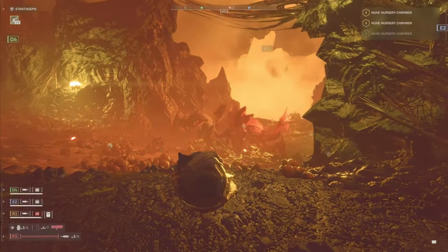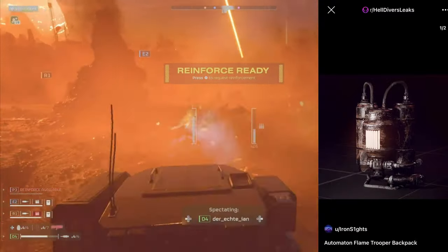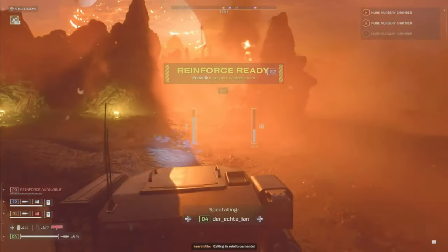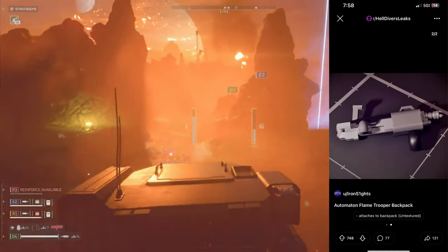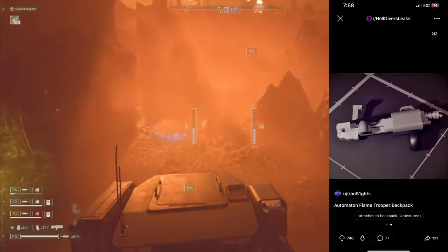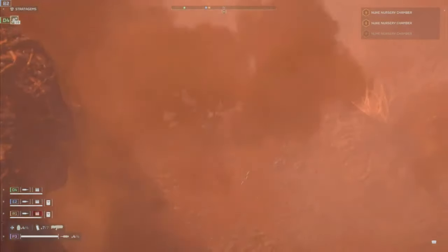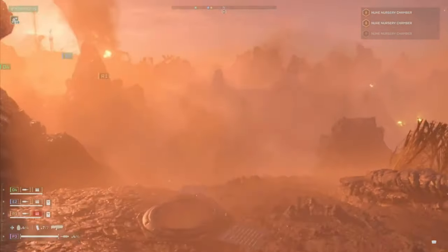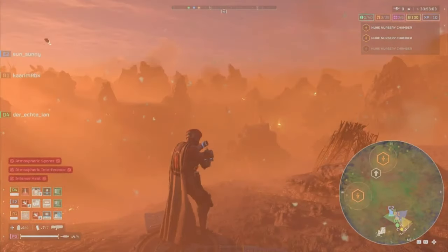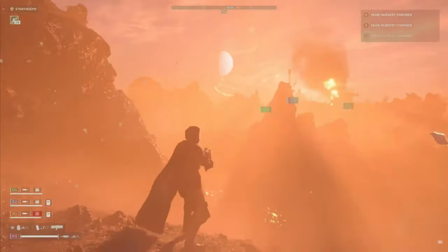In this video we've got some brand new leaks for automatons. Digging through Reddit, I found more leaks: we have an automaton flametrooper backpack as well as the flamethrower weapon, as you guys can see on screen. I know in a past video I mentioned this weapon might be a new gun for us, but I was wrong. It looks like these new weapons are going to be from the automatons — they're adding flamethrower troopers to make them harder and more difficult to fight. Scary, but it was bound to happen.